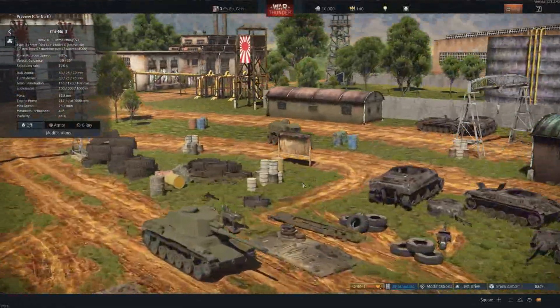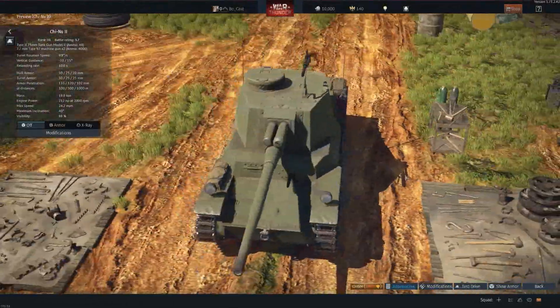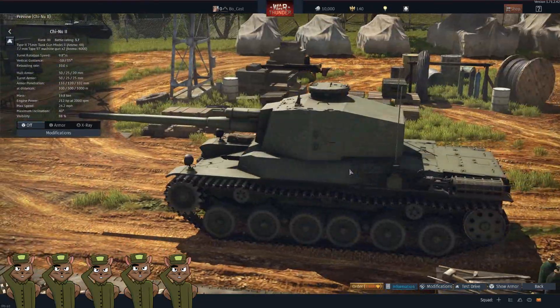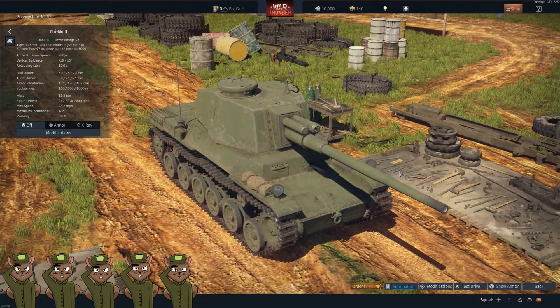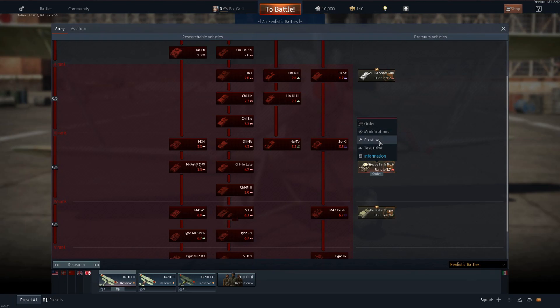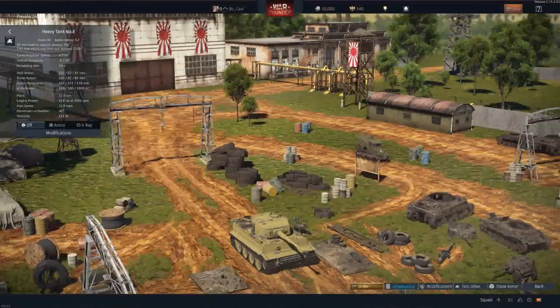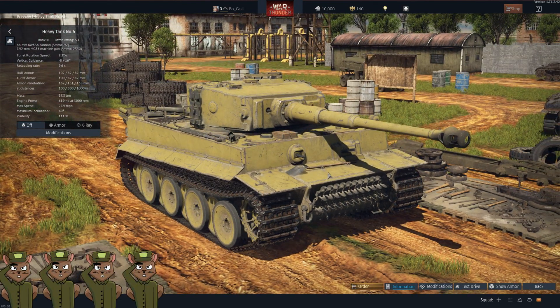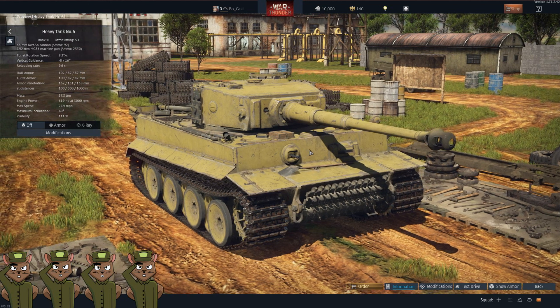After that we have probably one of our favorites, the Chinu-2. Look at that turret and gun on that thing — I'm still weirded out by the machine gun on top. This sells for 1,600 Golden Eagles and we will easily give it a squirrel rating of five. It's what I use to grind out all my Japanese tanks. After that we have the Heavy Tank Number 6 bundle for $29.99 with 1,000 Golden Eagles and seven days of premium. It doesn't look Japanese because it's a Tiger that was going to be shipped over to Japan. If you like the Tiger and want to grind Japanese tanks, there you go — we'll give it a squirrel rating of four.